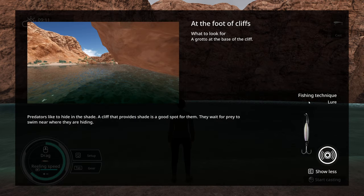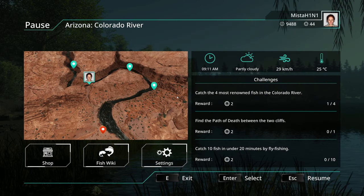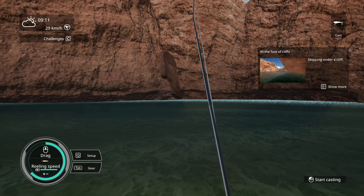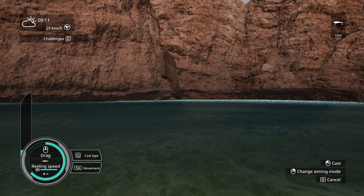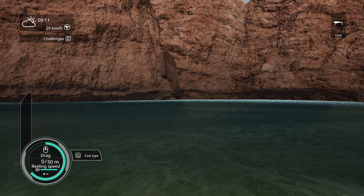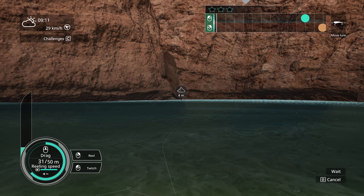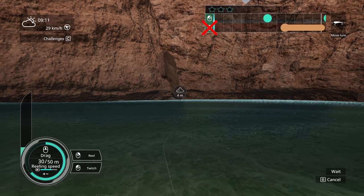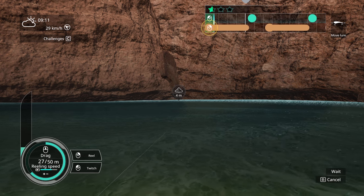There's a tip about skipping under a cliff — this must be the lure we need in order to skip. I kind of want to go to the shop and see, but we'd have to exit and I don't want to run back. So let's try one more time and see what other fish we can get. It doesn't even cast that far, so I don't see why we need to get it under the rock.